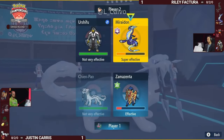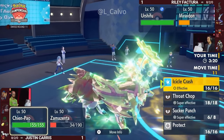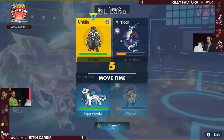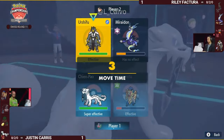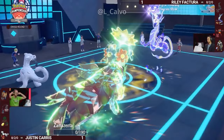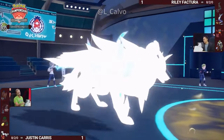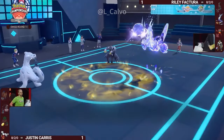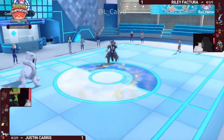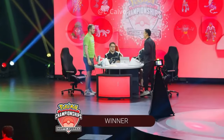Urshifu comes in — this is a Mystic Water Urshifu, meaning Justin has speed advantage if Miraiadon stays on the field and attacks, it will get Sucker Punched. Zamazenta doesn't have a Defense Boost, so Body Press is unlikely to do huge chunk of damage. Surging Strikes is enough to KO through Focus Sash often, and even the Volt Switch comes out before Chien-Pao can attack. These two Pokémon are at their neutral speed states, and they've already taken off their headsets — they're shaking hands. Miraiadon is just going to take the pivot; they both realize that's a pretty clear win for Riley.